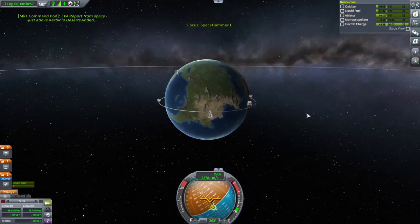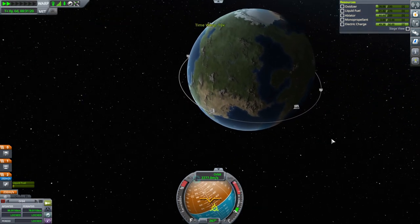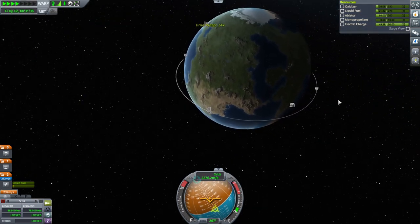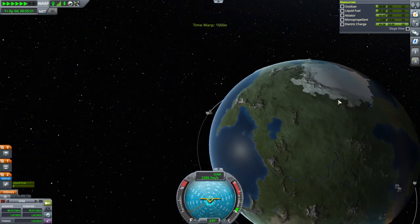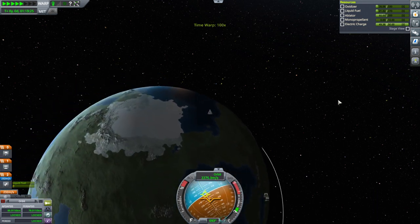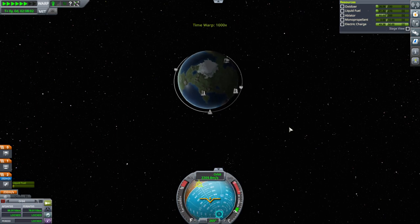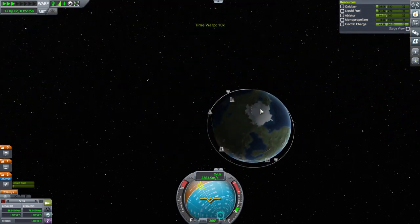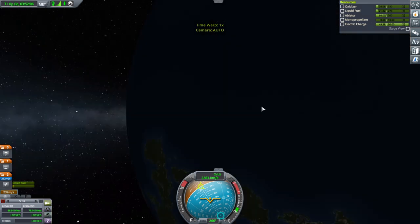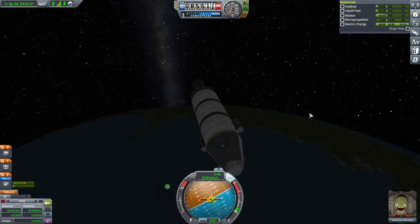I still want to splash down close to the KSC even though it's in the dark. We'll just go one more orbit first. If we go a few more orbits we'll be in daylight — it's not like I have to worry about life support or anything. I think this will do — retrograde, and that'll be good enough.